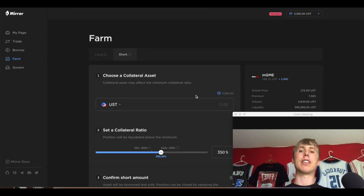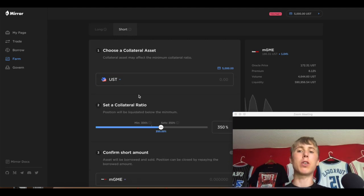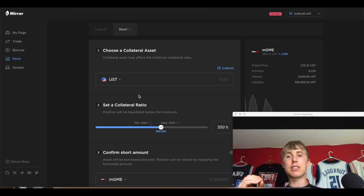Let's expand the short farm so we can understand this. aUST is the game changer. It's going to be providing collateral so you can borrow the GME — aka short or sell it — and you're going to be earning interest on your collateral. It's different than using UST because aUST automatically earns 20 percent interest, so when you go to withdraw and claim your aUST it will be worth more. You'll have the same number of tokens, but aUST is worth more than UST because it's auto-magically earning about 20 percent interest.